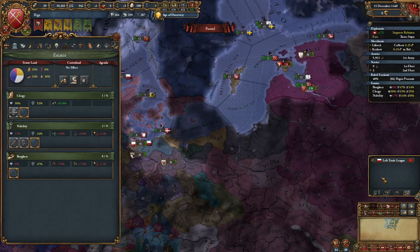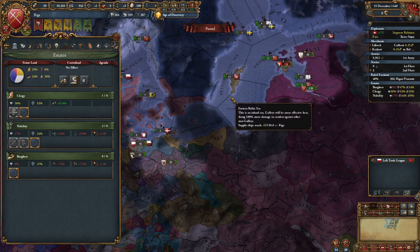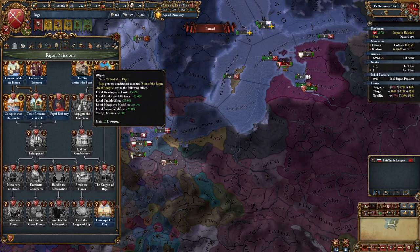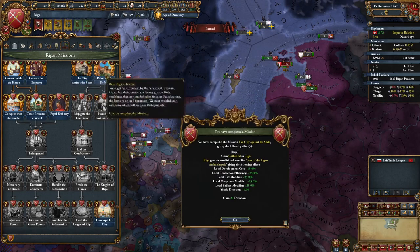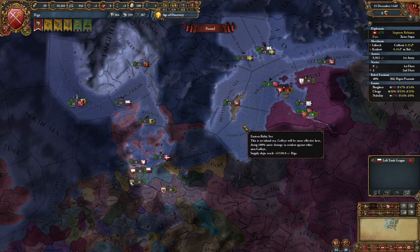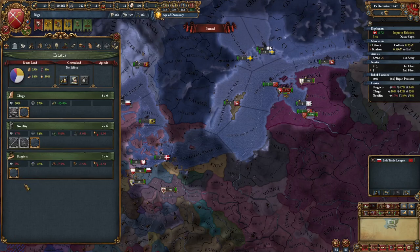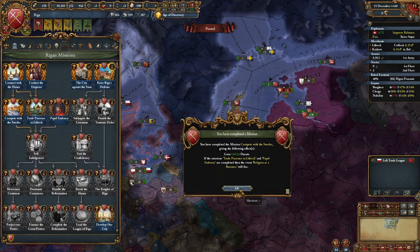Welcome back. So it's a couple months later — I scornfully insulted France, joined the Empire, seized land, and beat the 5,000-ish troops that got spawned out of that. So now I'm able to complete City Against the State, which will not only give me a lot of modifiers in Riga, it'll also give me a cathedral, which is really nice. Don't complete this mission until you're actually ready to declare, because it does have timed CBs. Once that's done, you're now able to compete with the Swedes, and I didn't even have to grant the burger trade here, which means I'll have 120 ducats to work with — and that's exactly what you need.